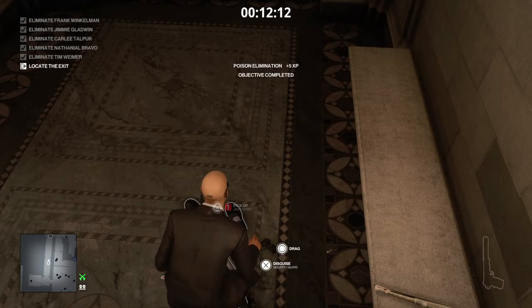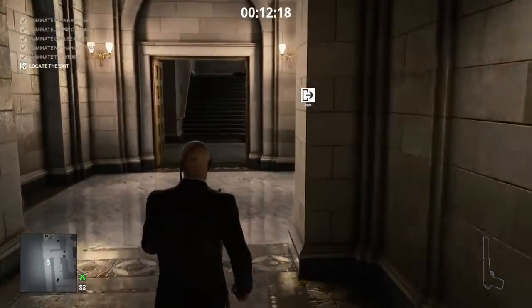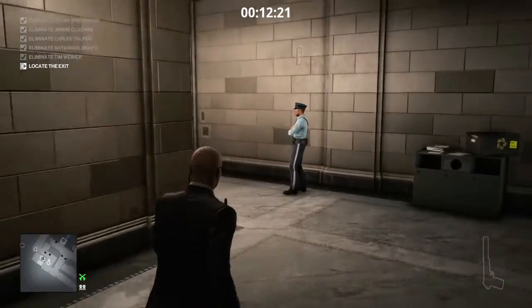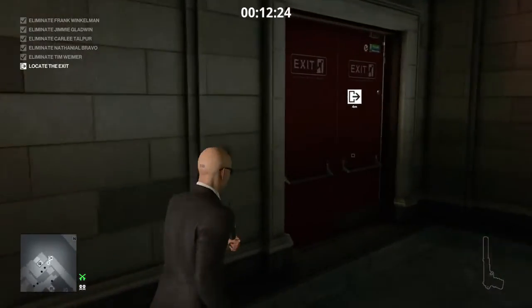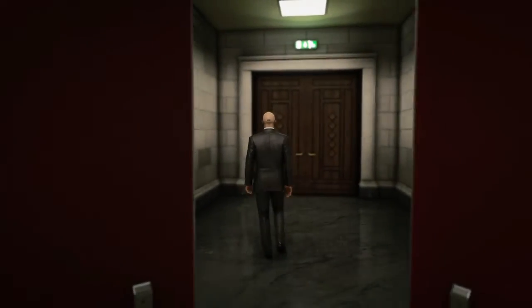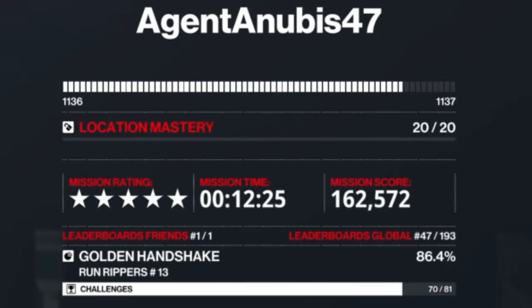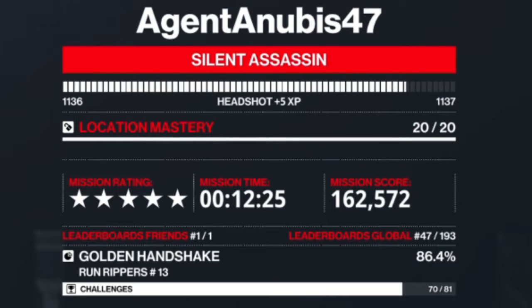That's Officer Frank taken care of. He drops a janitor key — we grab that, the only slightly dodgy item to pick up — and make our way down the corridor to the maintenance exit. There we go, one more trending contract taken care of, rather enjoyable, even though there was a considerable wait to kill Mr. Winkleman. We got all of our targets eliminated, which gets us our Silent Assassin rating. I have been Anubis, and I will see you all in the next video.